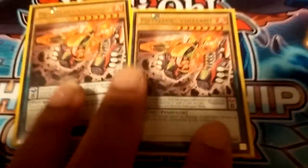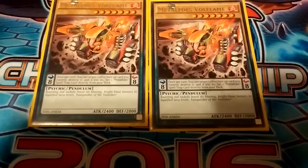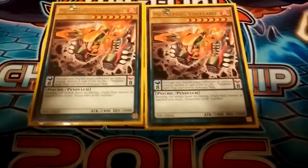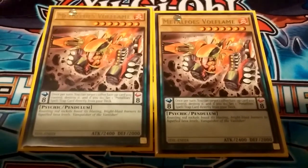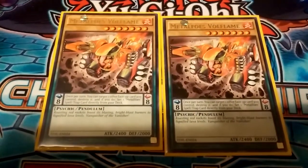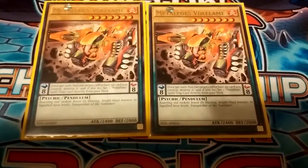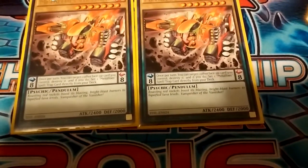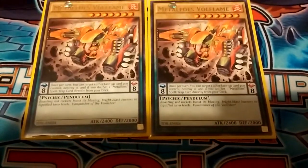For the Metapho engine you're only using two of the Volflame — 2400 beater if you have an impinge on it, but that's highly unlikely. Their unique effect is you can target one other card you control, destroy it, and search your deck for a Metapho spell and trap and set it to your side of the field. So it gets to your fusion card or your trap, thins the deck, and gets your advantage. Not to mention it activates your Yang Zings once you pop them — that's the best part of it. Then there are scales: it's perfect scales, one through eight, so anything between that — two, three, four, five, six, seven — it's like the best scale numbers in the game right now.